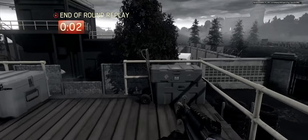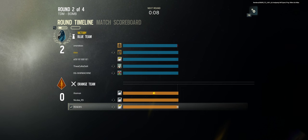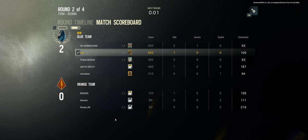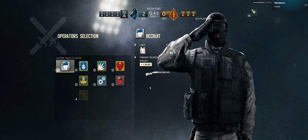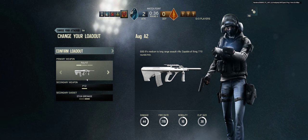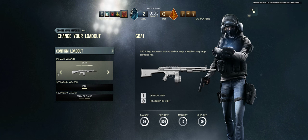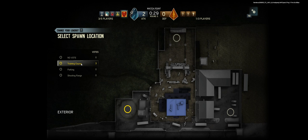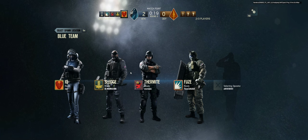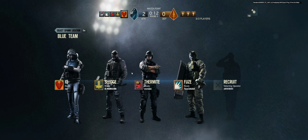They're like still in the spawn area. One more round and we're done, and I can get 500 — or 400-something — points. Blue silences might be coming in soon, we'll see. Okay, it's a detector. The AUG seems pretty good.